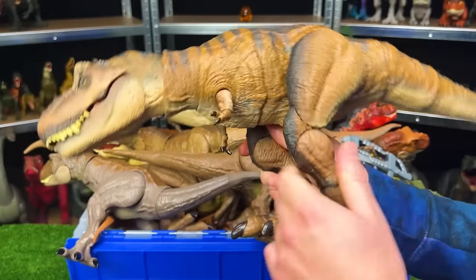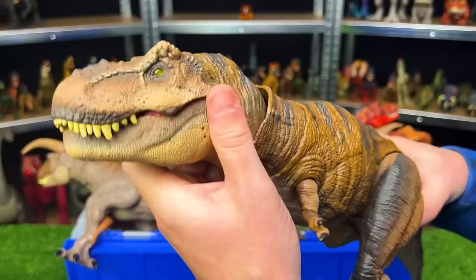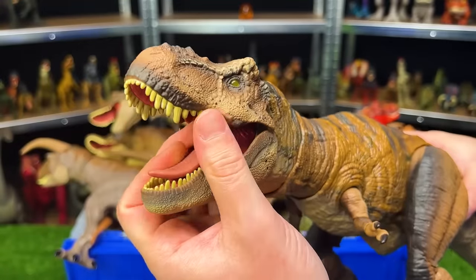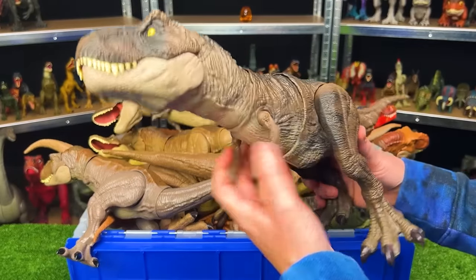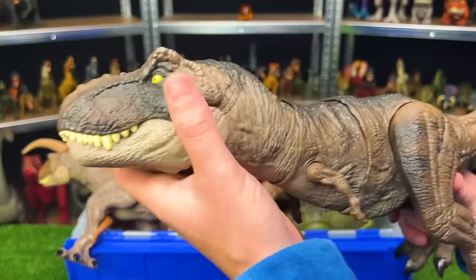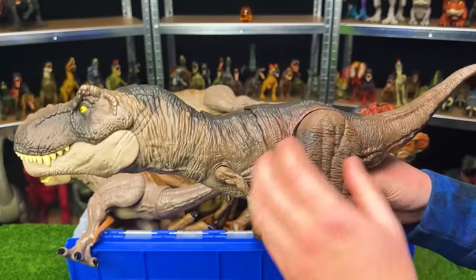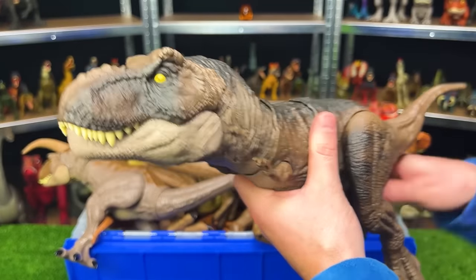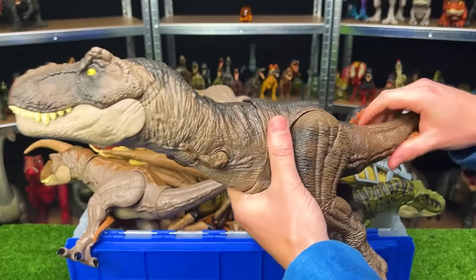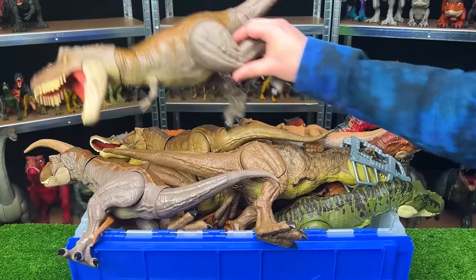You can bend the legs in all different directions at the knees and at the ankles, bend the arms, twist the neck, and open the mouth of course. Next, I've got this huge Jurassic World T-Rex with a ginormous head. This figure has the black top and brown sides, just like the super colossal T-Rex from Jurassic World Dominion, and this T-Rex can be controlled by moving the tail around.